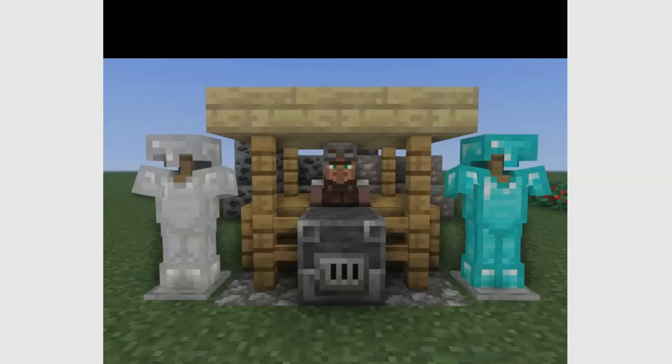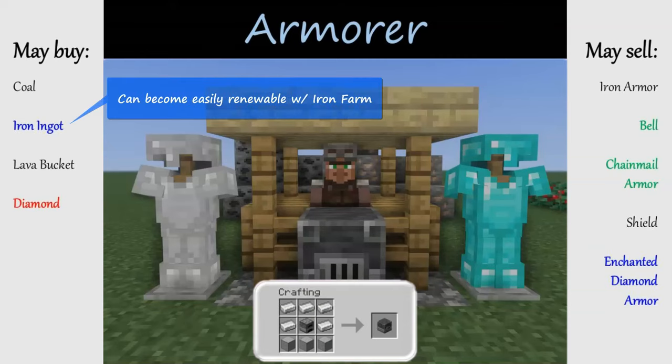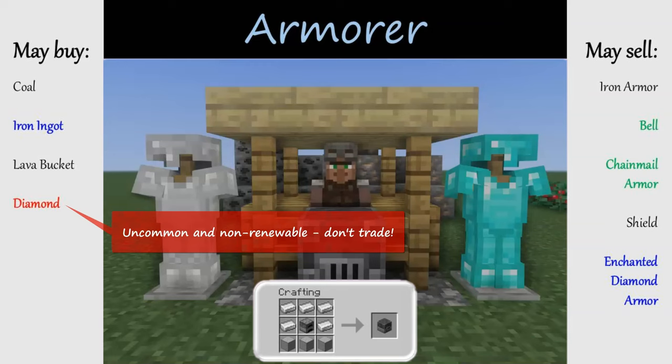A villager that claims a blast furnace will become an armorer. To create your own blast furnace, you'll need a furnace, some iron ingots, and smooth stone. Armorers sell armor — initially you'll trade coal for emeralds, then iron ingots once the armorer gains enough experience. You may choose to create an iron farm later on, at which point the iron trade becomes one of the more lucrative options for gaining emeralds. At higher levels, armorers may offer bells and shields, and eventually sell enchanted diamond armor.